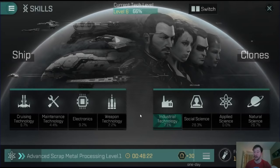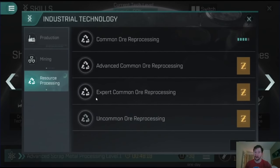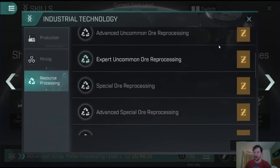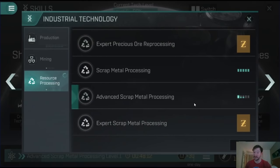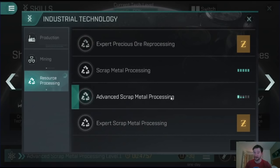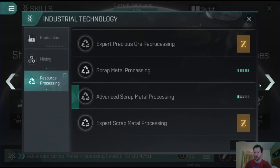So this clone is just industry and utility. I'm going to show you the skills I'm currently training. I did put a bit into mining to begin with, but I've realized I'm probably not going to be spending much time mining. I've gone into scrap metal processing and I'm now doing advanced scrap metal processing. This alt is primarily used to break down contents I get from my PVE endeavors on my main account. Advanced scrap metal processing is going to give you more output the more skills you get.